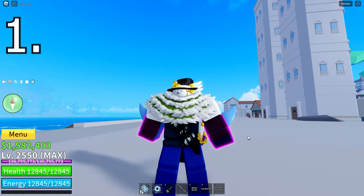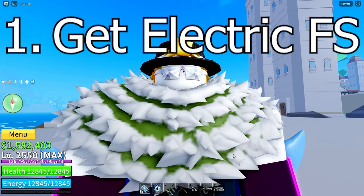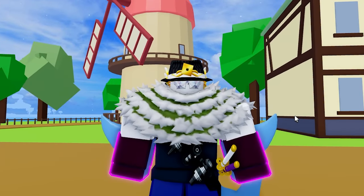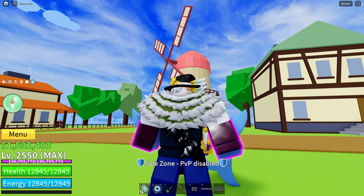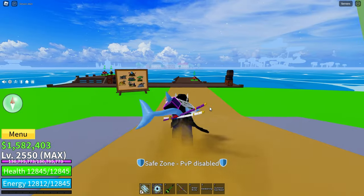How to get Electric Claw? The first thing you'll need is the Electric fighting style. You can get this in the First Sea — we're in the First Sea now. To go get the Electric fighting style, we'll need to go to the Sky Islands.